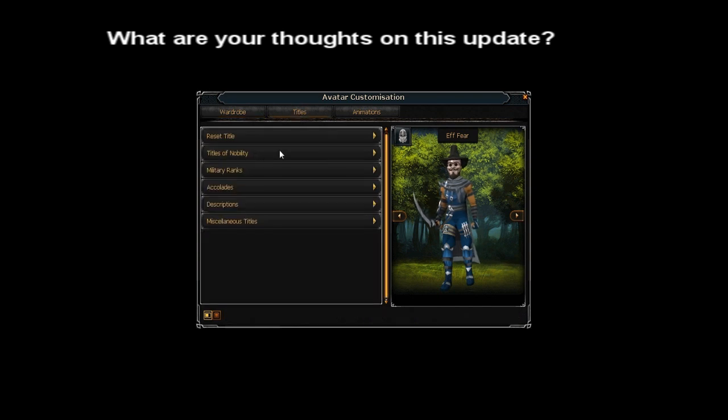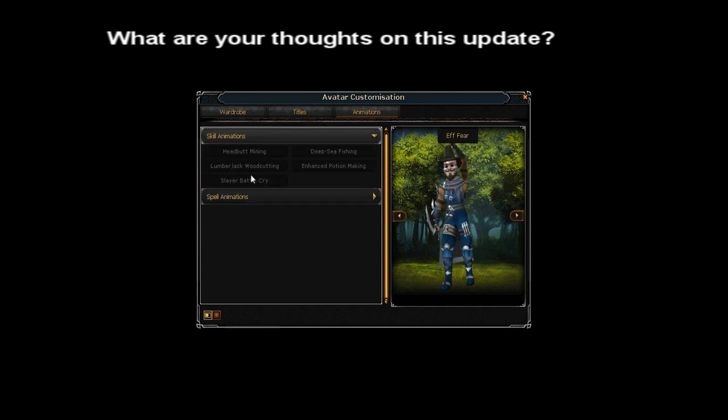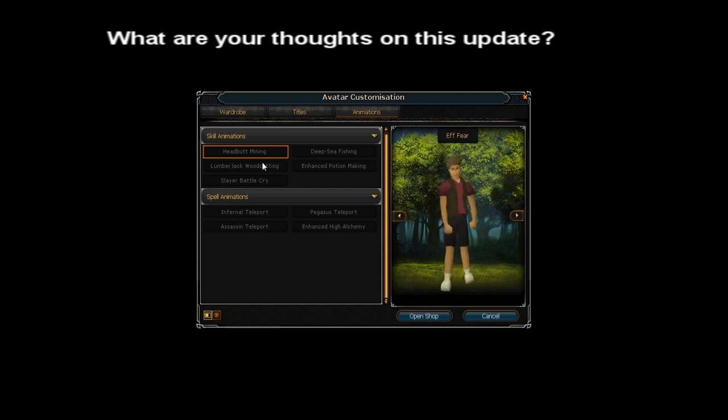You can also access your titles from here, which is okay — you don't actually have to buy them from this point. You can just access these instead of actually having to go to Varrock Square or wherever the guy is to access your titles. And then last, which I think is cool, is the fact that they added different animations for your skills slash teleports. You can buy stuff for your mining, which is like a headbutt mining — I'm guessing that's how you mine the ore, you break it with your head. That's probably not safe, you could probably get a concussion that way.